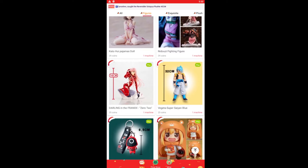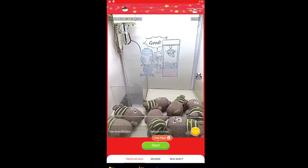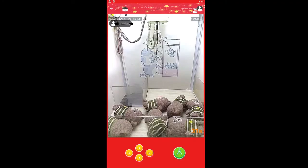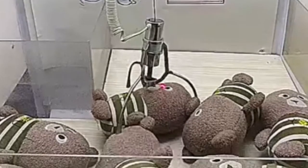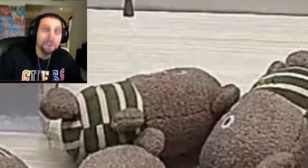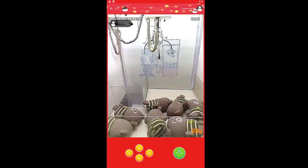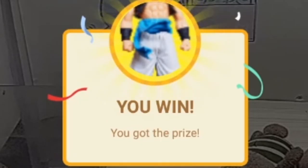That Vegeta Super Saiyan Blue figure looks sick, let's go with that one. The layout doesn't look too bad — one figure is out in the open on the left side, I think that's gonna be the way. It's even got a little laser on the bottom, how helpful. That's directly on its face, this has to get it. No — that let go of it, that was rigged. I'm playing again. I've just got to hook around and pick it up. Let's go! Yes — we won the Dragon Ball figure!